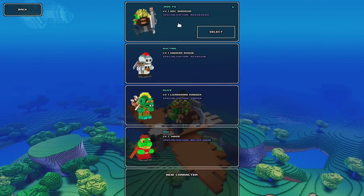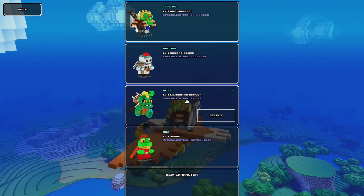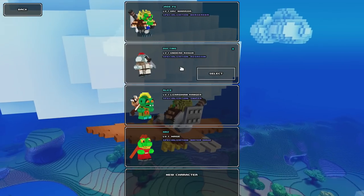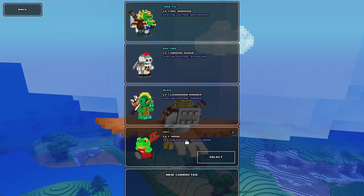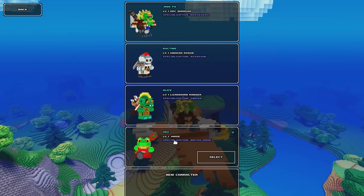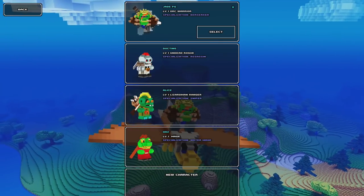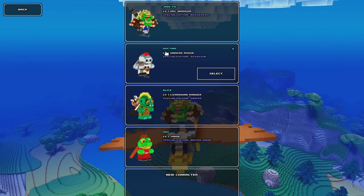There are four character classes you can choose, each having an extra subclass: Warrior, Rogue, Ranger and Mage. Warrior lets you choose between a Berserker or a Guardian. Rogue gives you the option to be an Assassin or a Ninja. Ranger you can be a Sniper or a Scout. And in Mage terms you're going to be Water or a Fire Mage. Rogue, Mage and Ranger all really offer the only ways to play from a distance — even with the Warrior specialist class it's pretty much a close-up affair.